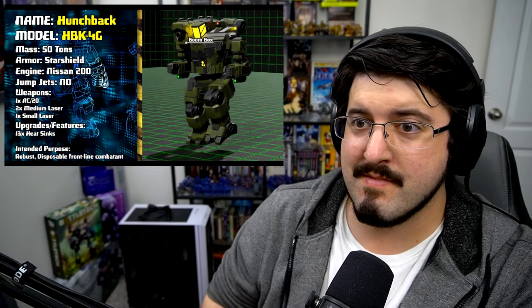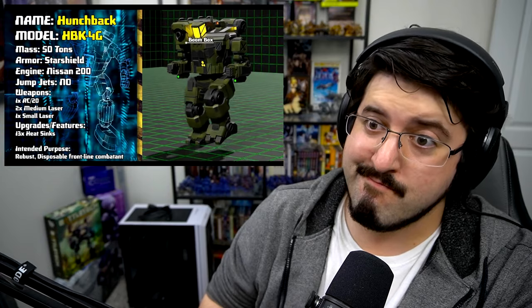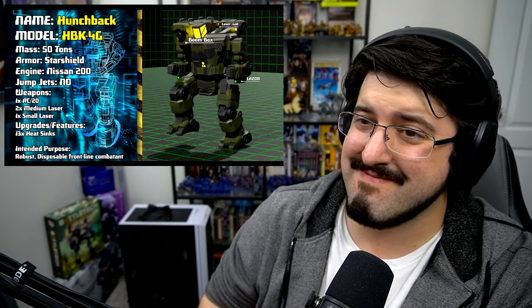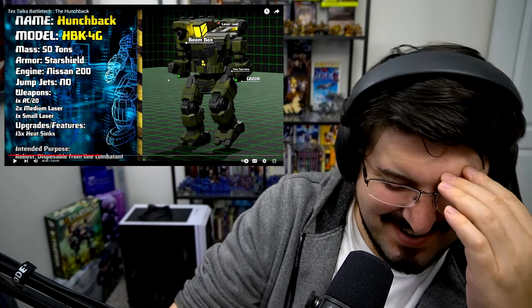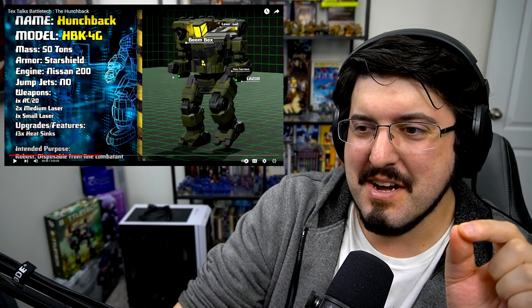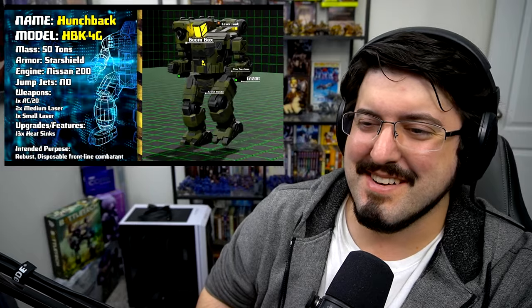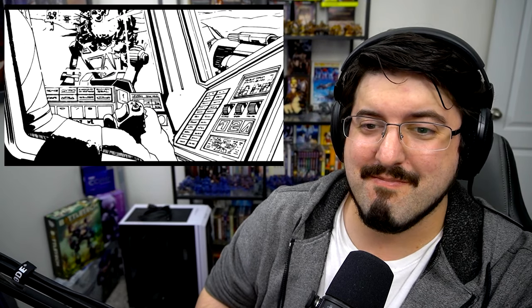More traditional or orthodox Hunchbacks typically follow the trend of the 4G, which is putting an AC-20 or roughly similar ordnance in this hard point for the express purposes of overkilling practically everything at brawling range. Supporting this are a pair of medium lasers, a small laser for deleting infantry, and then you have the 'danger mittens' for whatever mech food... I don't know which person on the Black Pants Legion came up with 'danger mittens,' but good sir, you have come up with an amazing one.